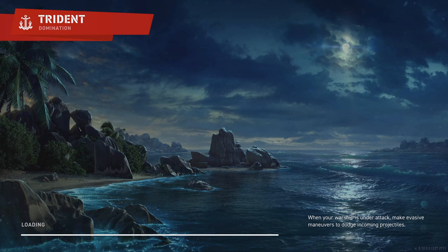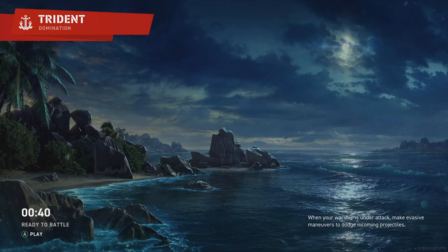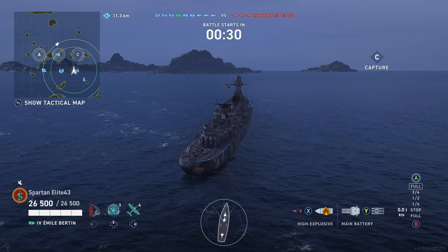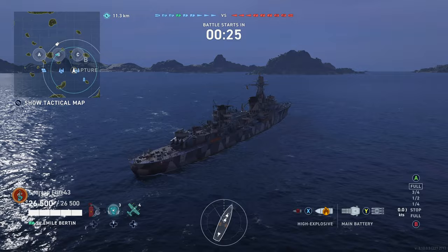Let's get to the gameplay. We're going to be on Trident in the Emile Bertin. There are three destroyers on the enemy team and a carrier on the enemy team. We are going to do everything in our power to win this match for the team. We're going to start on the right side, do the best we can, and then move across the map. Let's get this party started.